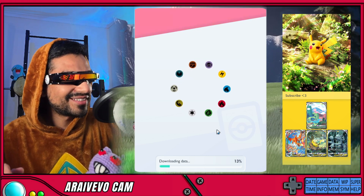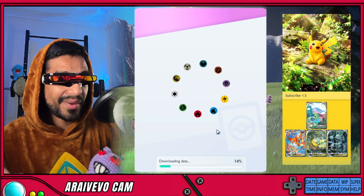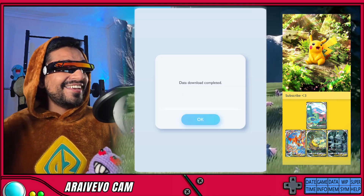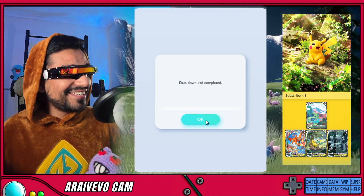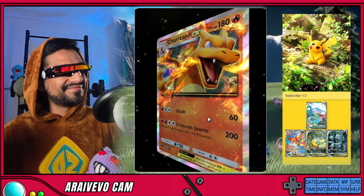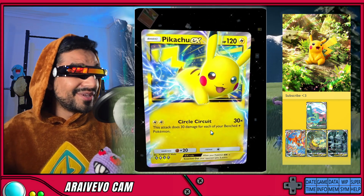It will ask you to download some additional data, which you will have to download when you download the game for the first time. Once this has finished downloading, your game will just start and you will be able to play the game. I'm going to cut this time out and let's hop back into the game as soon as the download is complete. And the download is complete — let's see if the game works.